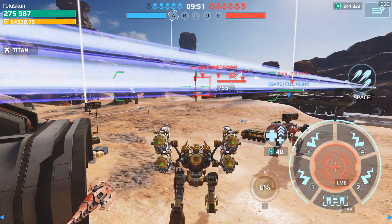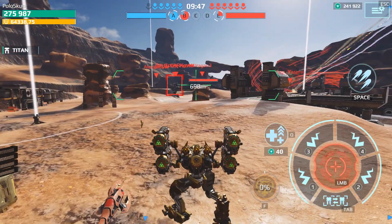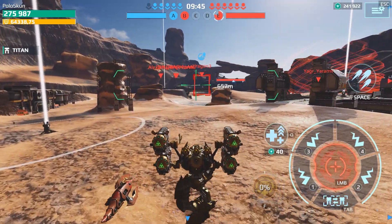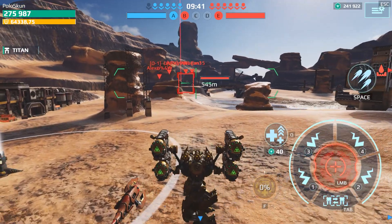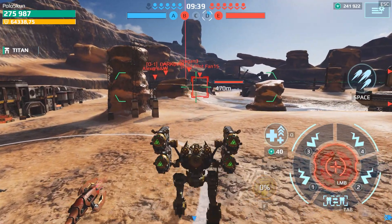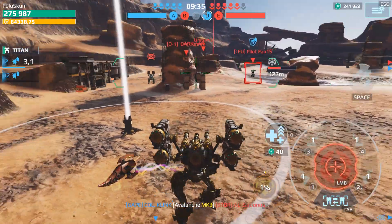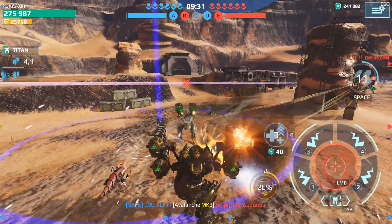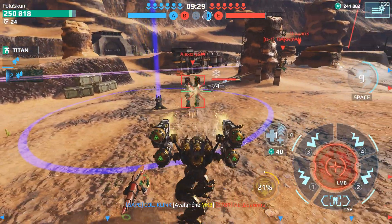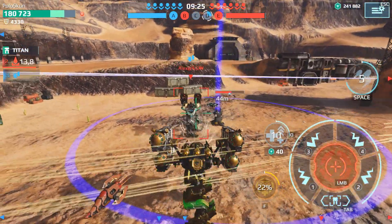My favorite robot is still Typhon, which is why today I decided to try playing it using Hazards. I want to immediately note what I love Typhon so much for. This robot is very good for its versatility — it has good speed, good firepower in the form of 4 medium weapons, a large amount of durability that can be up to 300,000, and it also has a cool Aegis shield that allows you to often avoid damage.